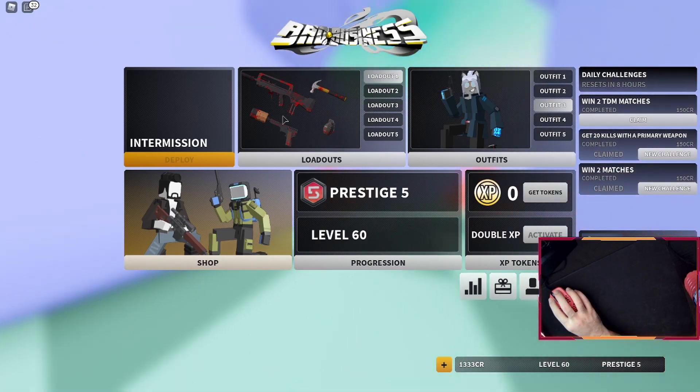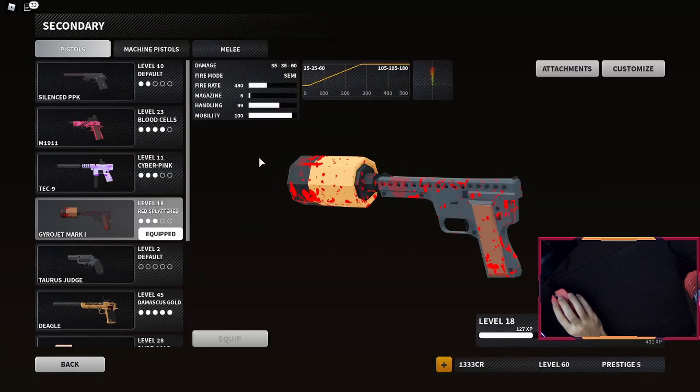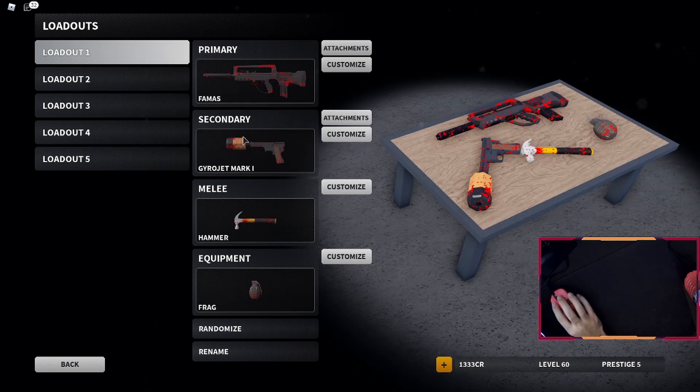Dialing it back a bit — that was kind of fun. I think this is the worst FAMAS I've used. The Gyrojet — I wish I could have used the IR, the feline scope, the infrared scope. Equipment and utility really doesn't matter in this setup; it's all about the primary and secondary. I'd give this a solid 5 out of 5 for being a bad setup — this was a very, very, very terrible setup. Thank you very much. Leave your setups in the comments, leave a like on the video, and I'll see you next time.